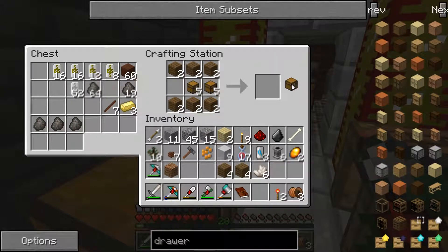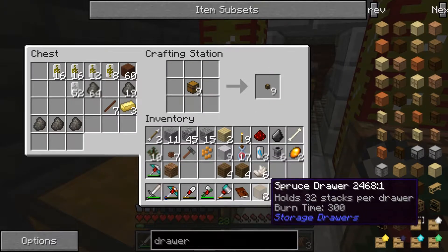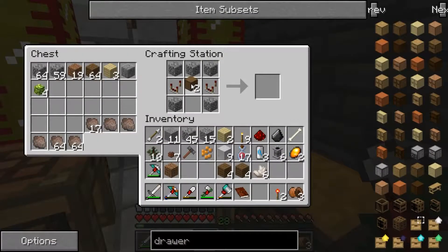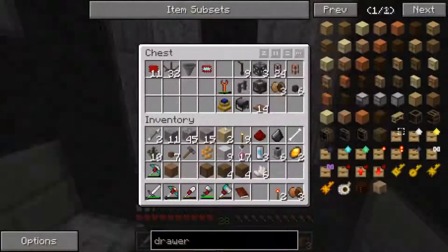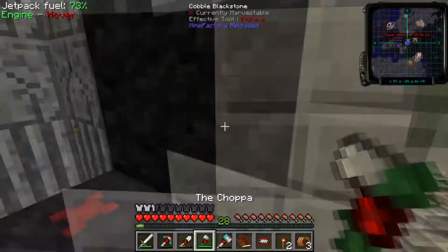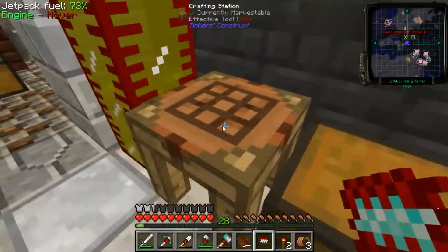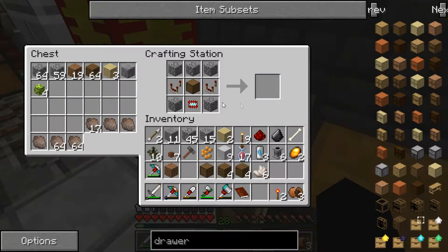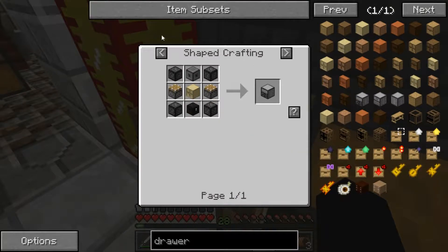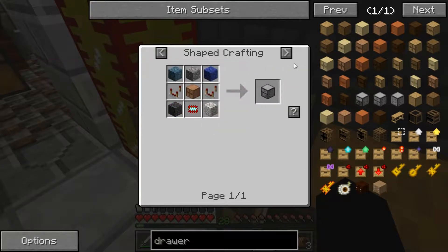Pop some chests in there — bang. So I can use a drawer as a part for it and now our diamond chipset should be done. Diamond chipset, there we go. And plug that into the recipe. Dark oak drawers — oh, it has to be a two by two drawer.